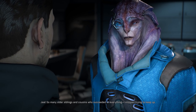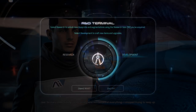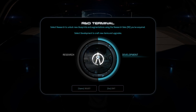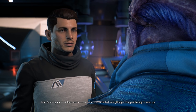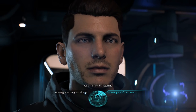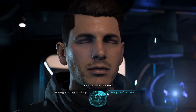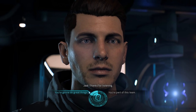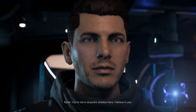You can craft in Mass Effect at any research terminal you see. There's one on the Tempest right next to where you deploy strike teams. There's one on the Nexus in the same office as the three scientists, and one in pretty much every outpost and scattered around all the planets. You can find one in the middle of nowhere on a single console, or even in a scientific research building within a small enemy settlement. You will always have a place to access crafting fairly easily.